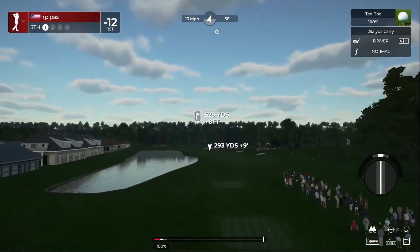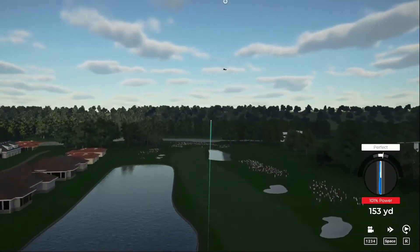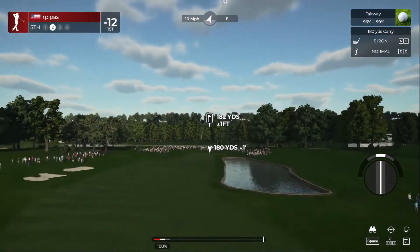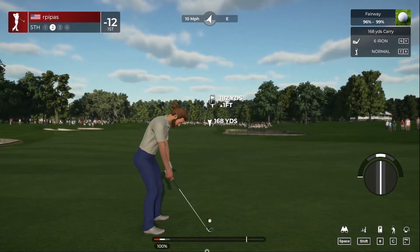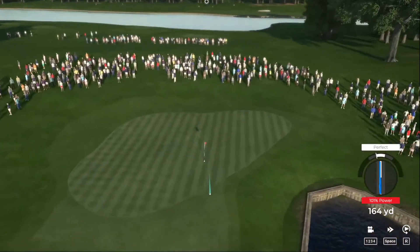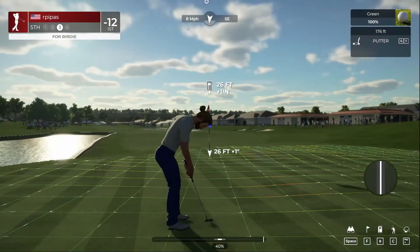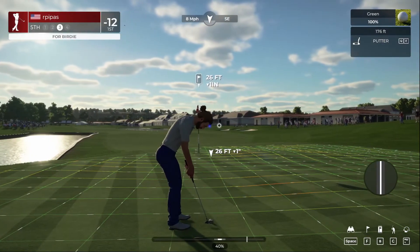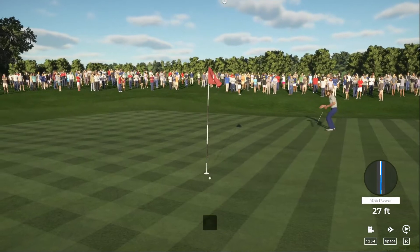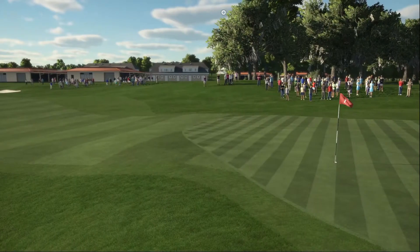Teeing it up on a par 4 for the 5th hole. Good gracious, you tattooed that drive. Here's our second shot on the fifth hole. Nothing wrong with that — this one's 26 feet out. Pretty good putt from that distance. Let's take a peek at the leaderboard — 12 under par after that hole.